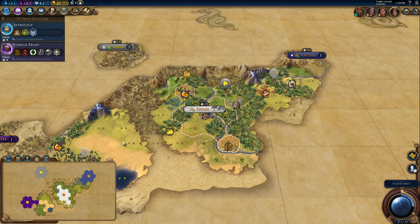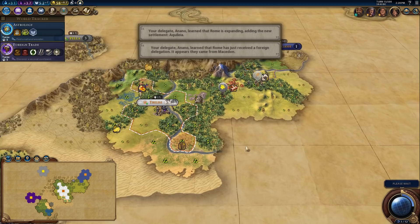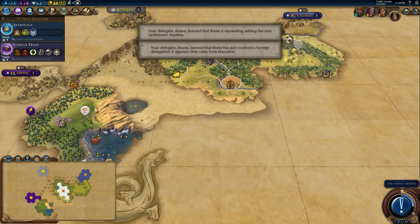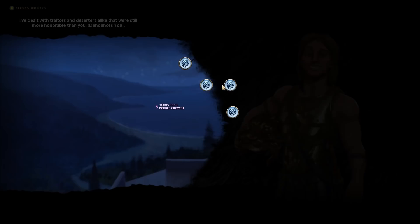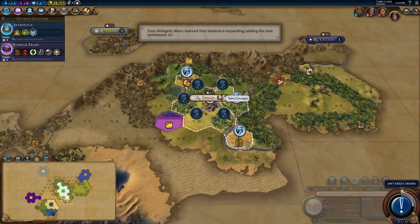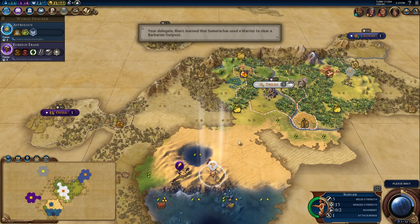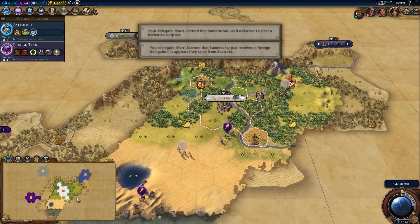Let's pop down here a little bit for more information. Looks like there is some good coastal tiles down here, but a lot of desert, which I'm not super happy about. Looks like we've been shafted on land a little bit, and we also didn't find any natural wonders, which is kind of saddening too. Let's keep exploring here. Builder should be done soon. So Alexander is denouncing me — I'm bringing my units back. It is just 100% necessary to bring my units back at this point.